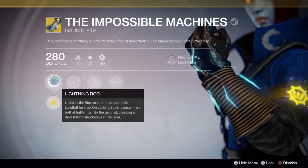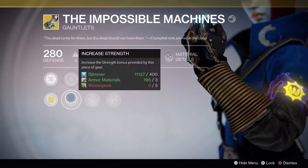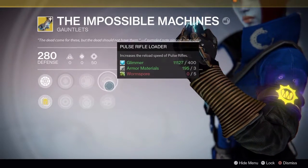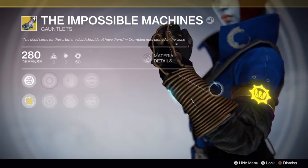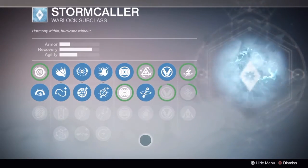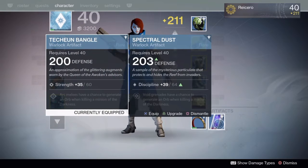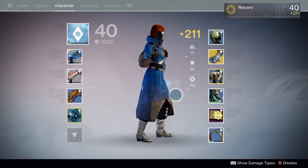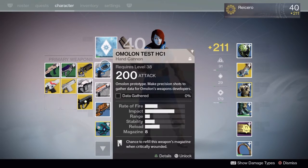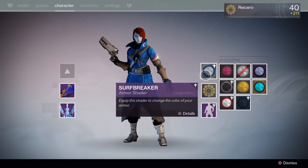Alright, we got Lightning Rod. That sounds pretty good. I guess it can be infused. You have a choice between Discipline and Strength, Snap Discharge, Impact Induction, Fusion Rifle Loader, and Pulse Rifle Loader. The main perk for this exotic is for Stormcaller — it's called Landfall. Pretty much what it does is when you activate your super, you get a blast radius of Arc or Lightning damage that comes down and has a really good potential of taking out a lot of enemies. It's really fun to use — I've used it in Crucible already and it's awesome.